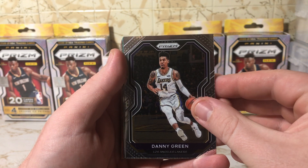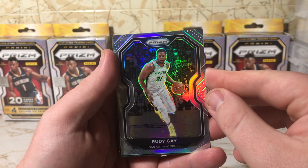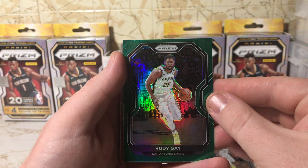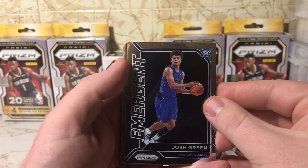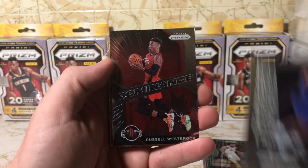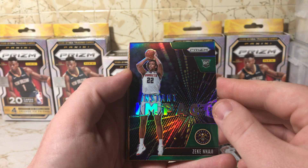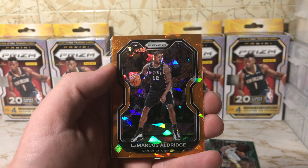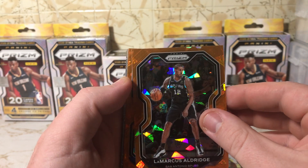Larry Nance Jr., Danny Green. Oh, a silver of Rudy Gay — no LaMelo, no LeBron. And then a green parallel of Rudy Gay. That happens sometimes with these. Emergent insert — Josh Green. Dominance — Russell Westbrook rookie green, Instant Impact — nice nice. The orange ice LaMarcus Aldridge, come on.